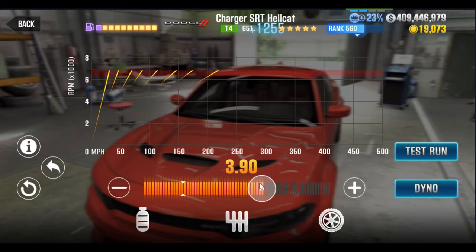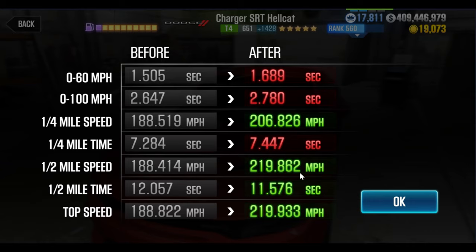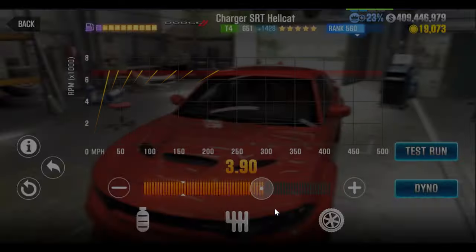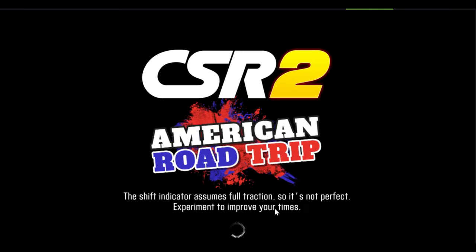I'm also going to show you that it can crush Donna's time. She runs a 12.4 and this car runs an 11.5, so you will have no problem destroying her in the final race to take her car. There it is — a two stage six Dodge Charger Hellcat set up for beating Tempest 3 Tier 4.